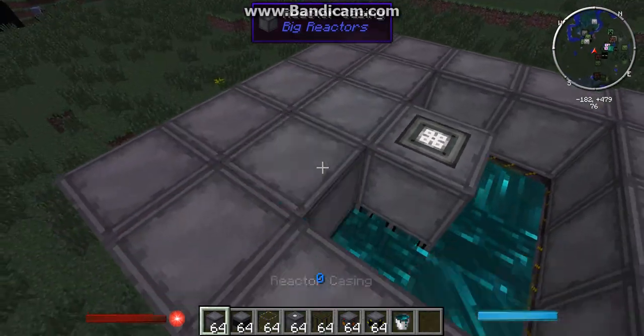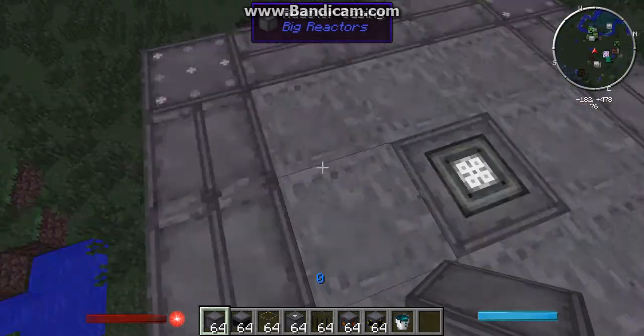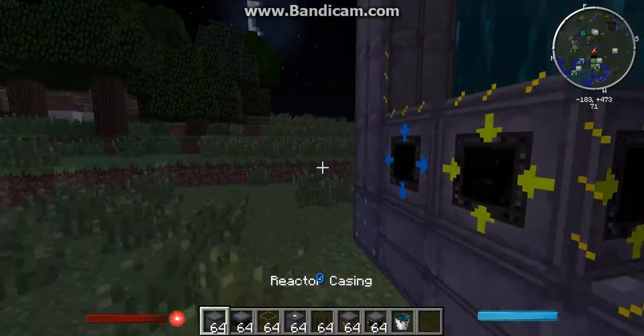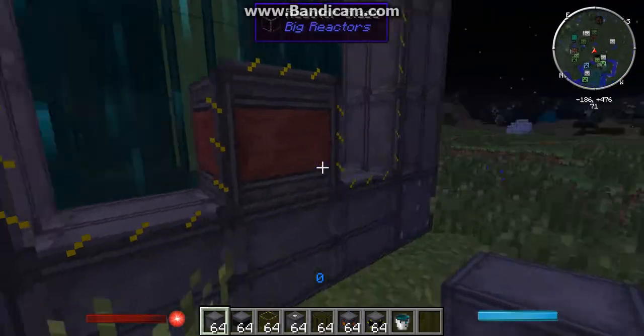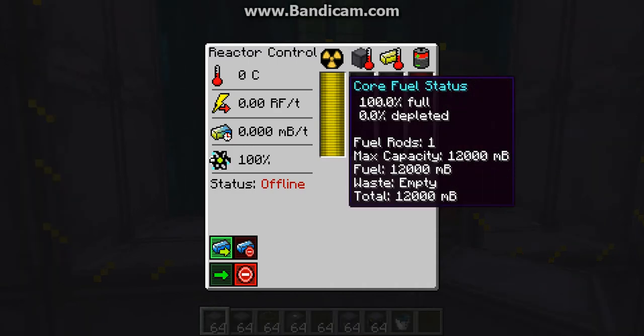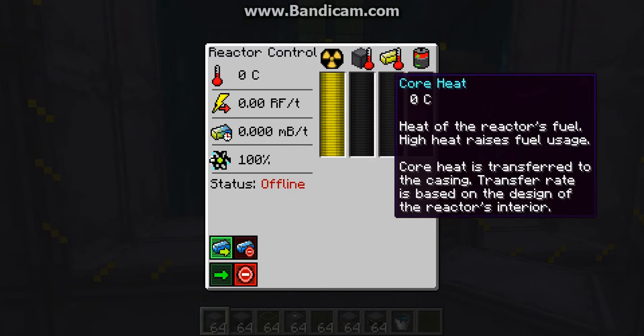Then you can just finish filling in the top. Once it's all complete you'll see it turns into a multi-block, and you'll know when you've done it right. First you're going to need to fill your reactor with fuel — take your yelloworium ingots and put them in. The more fuel rods you have, the more yelloworium you'll need. Once the core is full of fuel, casing heat isn't really important for this type of setup, but core heat does help the power output.